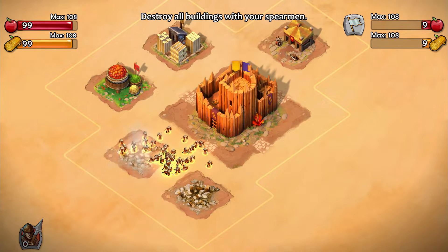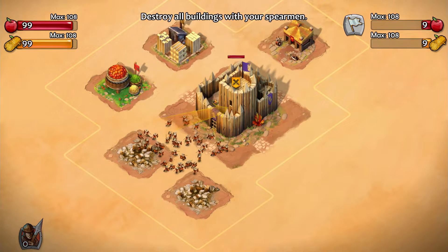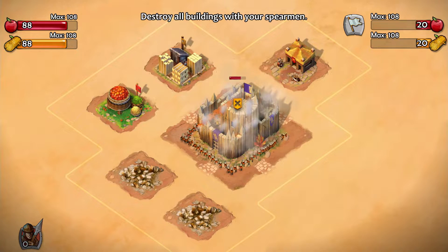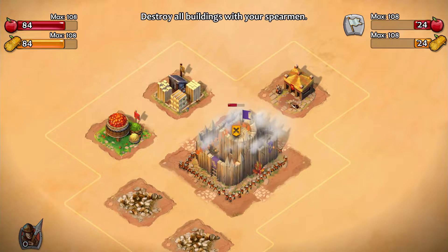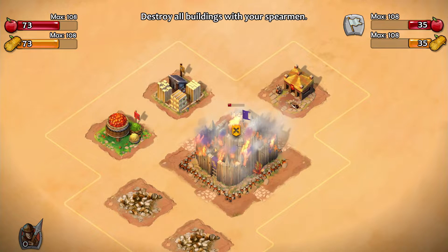Oh, they do have defenders here — interesting, I thought they didn't. Can we cause them to attack that keep? Let's do that first. I don't think we're likely to lose here, but if you lose more spearmen this is just going to take longer. We have so many troops that we can almost surround the fortress in its entirety.